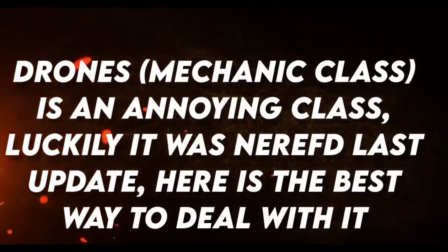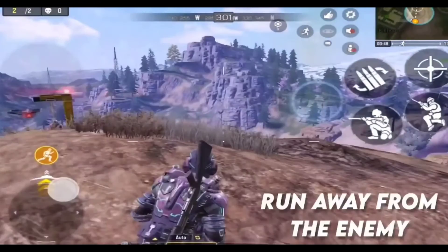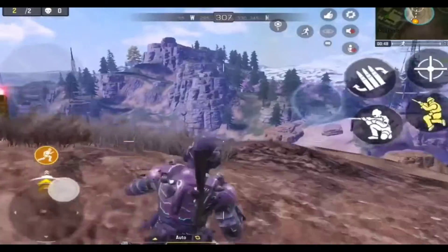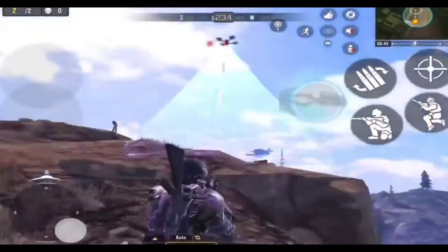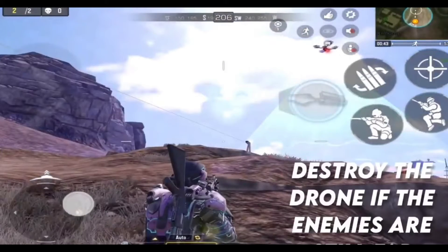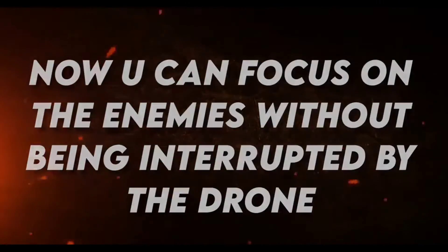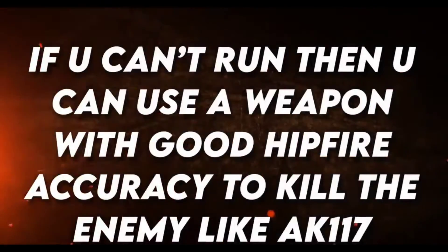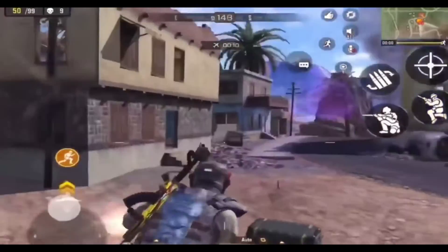The sixth tip is dealing with drones. Drones are an annoying class but were nerfed in the last update. The best way to deal with them: run away from the enemy first, then when you see the drone, keep sliding and destroy it. Now you can focus on the enemy without being interrupted. If you can't run, use weapons with good hip-fire accuracy like the AK117.